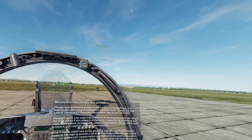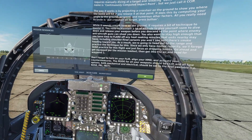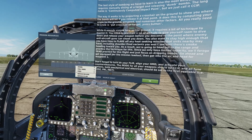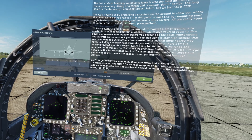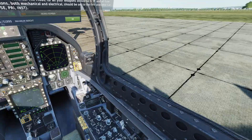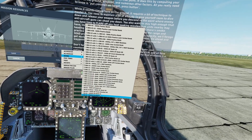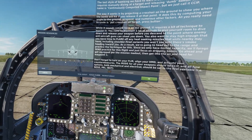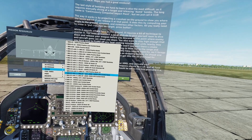Since we only have limited capacity, we'll forego seat practice for this flight and just focus on dropping bombs. Go ahead and get equipped per the mission loadout, then get into the air and head for waypoint one. Don't forget to turn on your FLIR, align your HMD, and activate your countermeasures. The mode for all your weapons should be CCIP, and all fuse options — both mechanical and electrical — should be set to the first available.